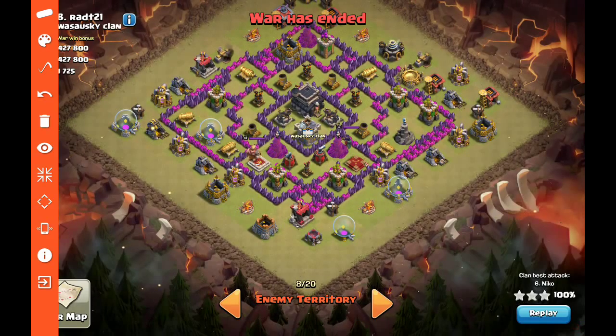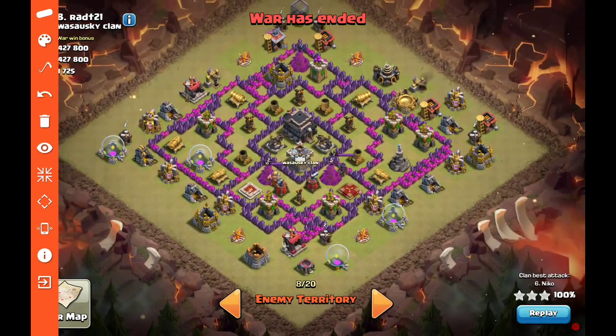Next we have an attack by Niko — pre-scouting this base for another hybrid attack, a GoWiHo variant. A lot of people ask how to attack a base — get back to basics: one, two, three. First, clan castle lure-kill. Second, if you're using hogs, deal with the enemy archer queen. Ideally third, deal with the BK. Fourth, figure out your giant bombs.